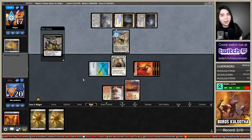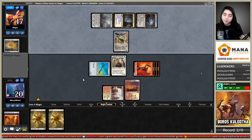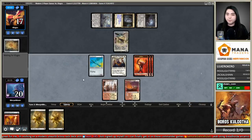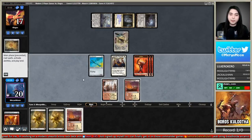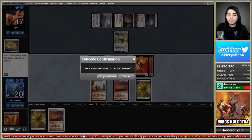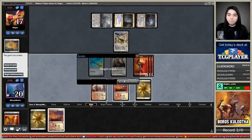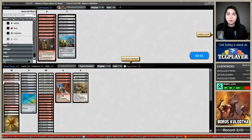Now they can Thought-Knot Seer — they see that we have nothing for them to take and proceed to wall us. I don't think there are any outs now. I'm going to concede and get a better opener — that was a pretty weak hand.